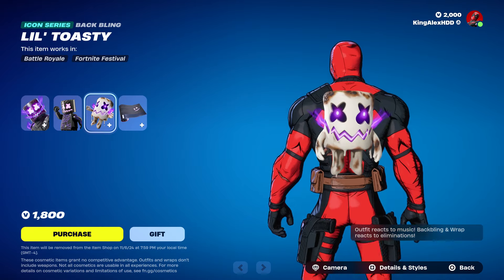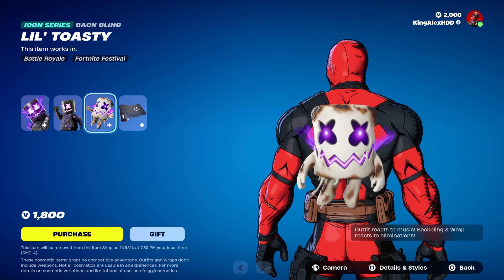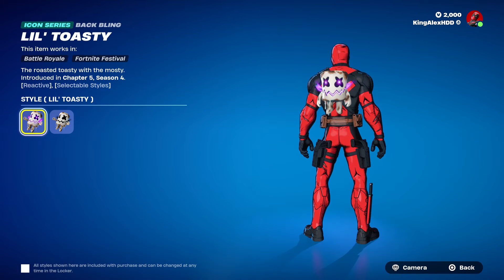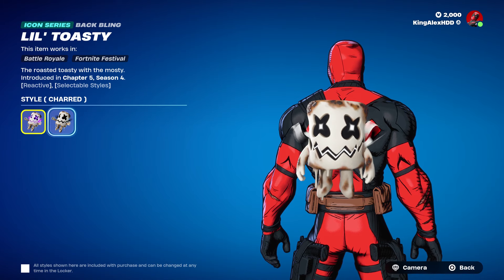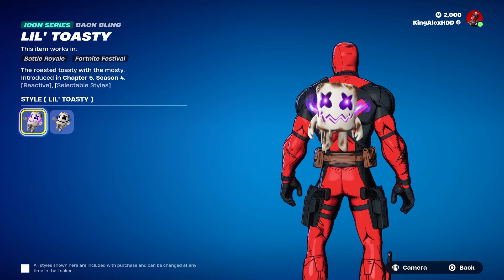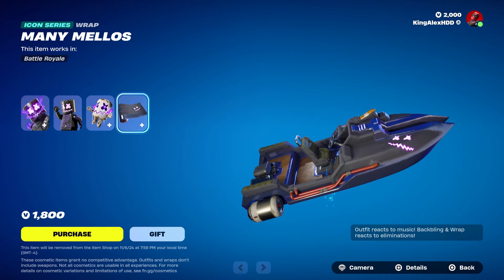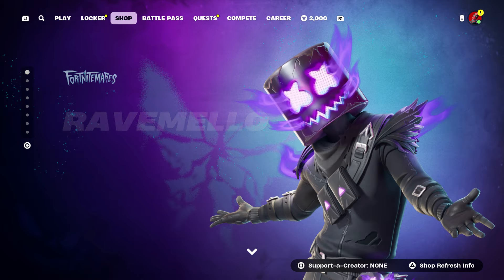We also have the back bling, which is the Marshmallow All Melty — that's pretty cool. There's another style too, so we got like that one and then we also have that one. Then we got the bolt — kind of like that.